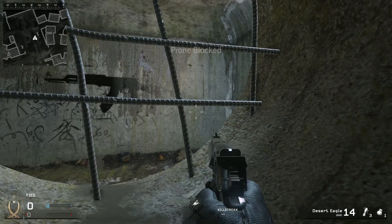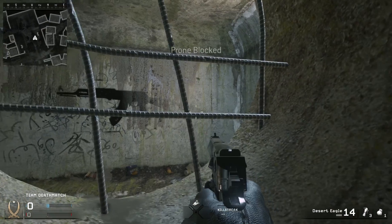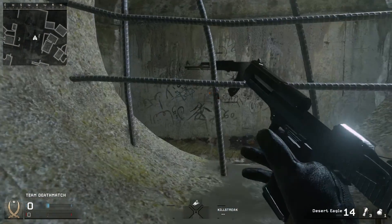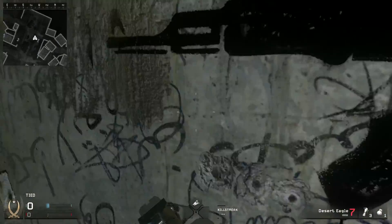Once you're in here you can hide and wait for players to come into this little area and kill them. It's also very easy to get out — you can just crawl back out.